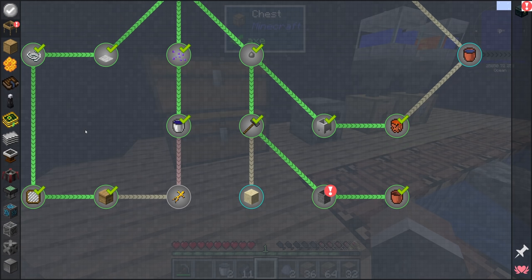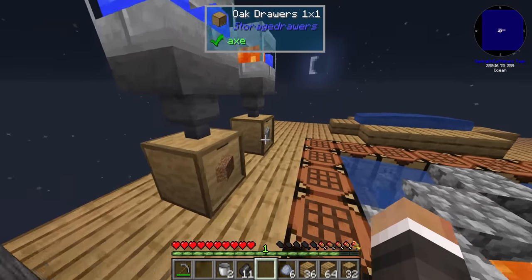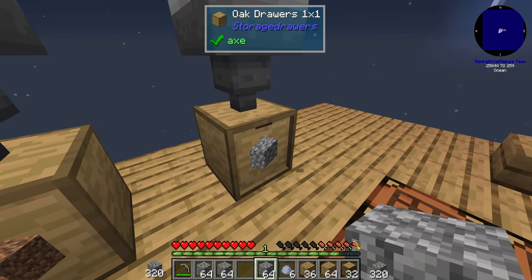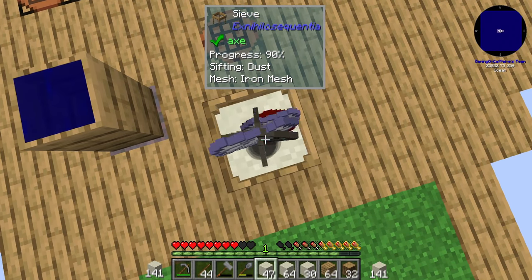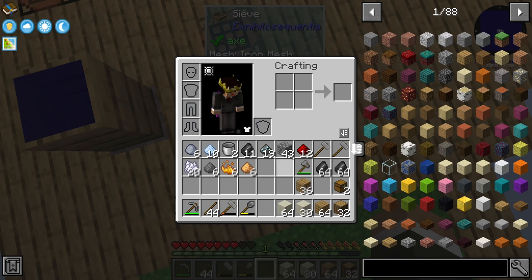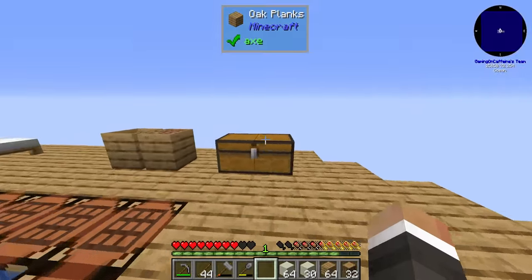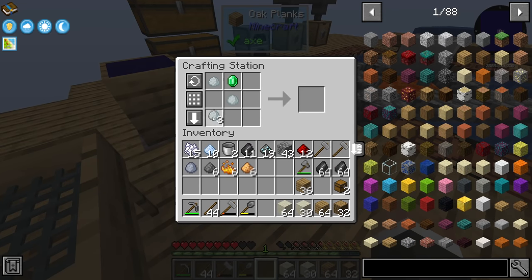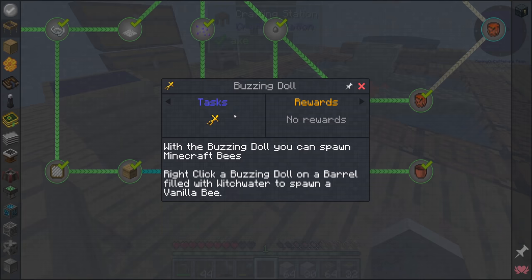For the porcelain clay we need more clay and bone meal. I noticed there's a quest that gives clay as a reward - we'll take that. Bone meal we can get from dust, and now that we have an effectively unlimited amount of cobblestone from the generator, we can get large amounts of dust by grabbing cobblestone, hammering it into gravel, then into sand, then into dust. A few stacks of dust sifted with the iron-stiffened mesh also gives us redstone, blaze powder, and glowstone.